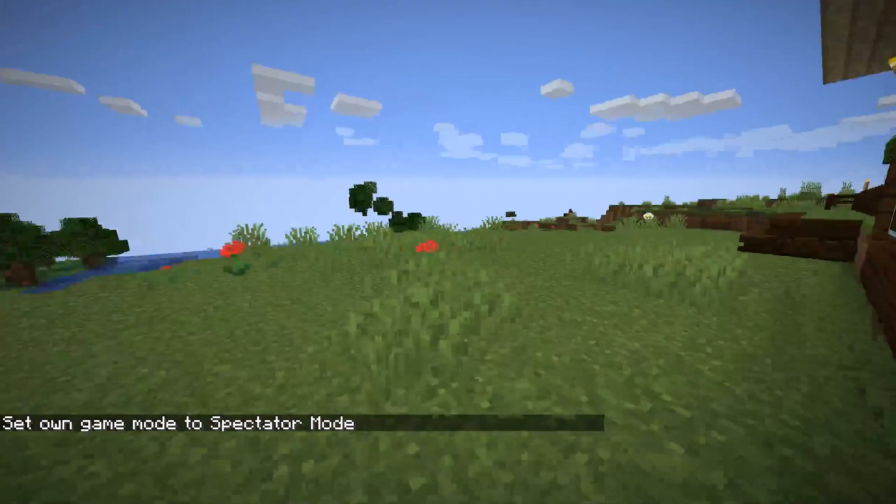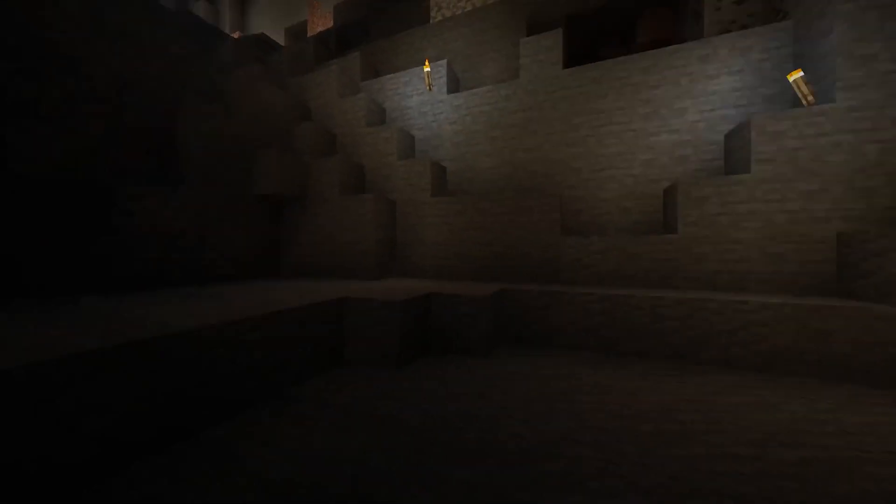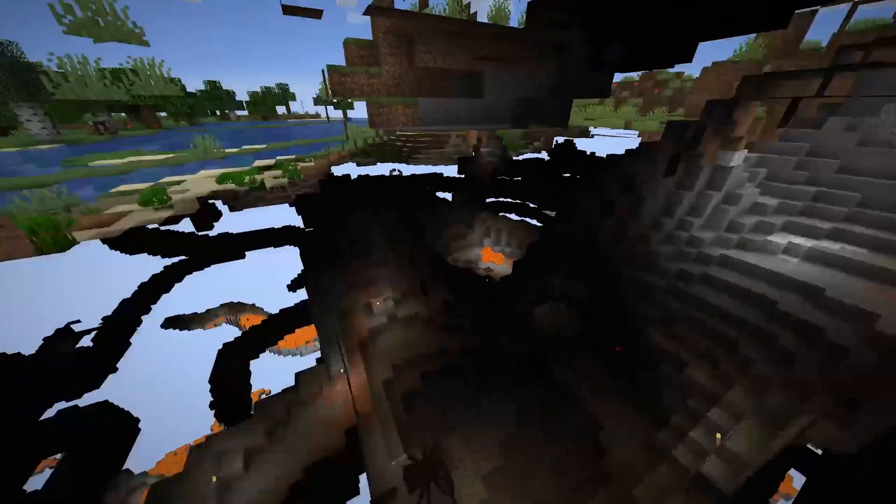In spectator mode, you can clip through blocks and walls, see what other players and entities are seeing by left clicking on them, and you're invisible to everyone other than the other spectators. You can't really interact with anything in this mode either.